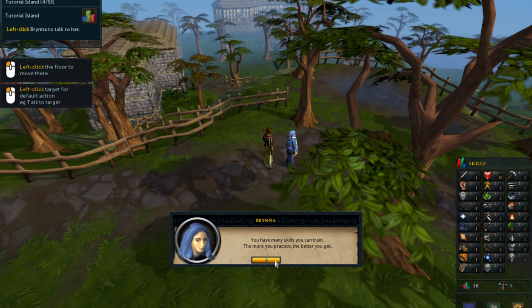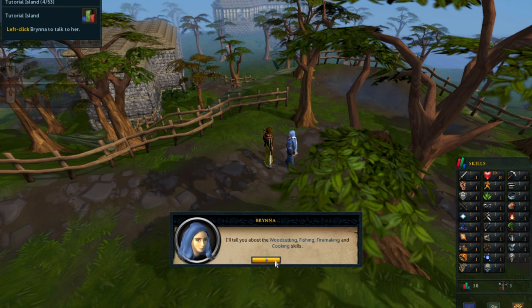I'm going to teach you about skills you need to survive. You have many skills you can train — the more practice, the better you get. So right now all my skills... since I just started, I am level one. I'll tell you about woodcutting, fishing, fire making, and cooking skills.